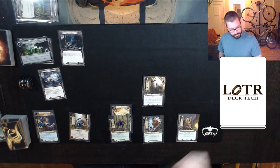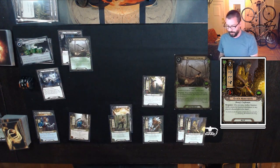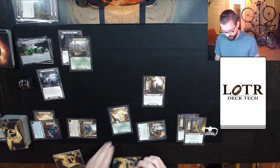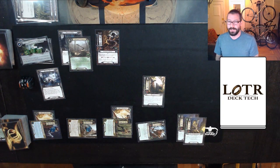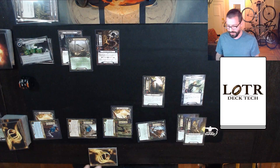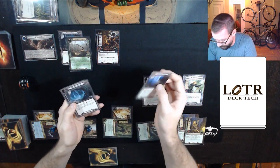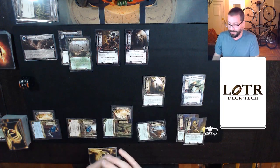I guess I have to put it on the Mirkwood Path, but that's just fine by me. And we quest: two, six, eight, eleven, fifteen. Fifteen up against six is a grand total of nine progress: one on Spider's Den, which flips, and all the rest really doesn't matter. So, 2A — reveal the top five cards, look for one of one cost or less. The only one-cost card in here is this bear, so that's what we're going to pull.